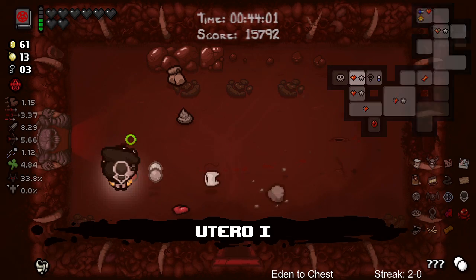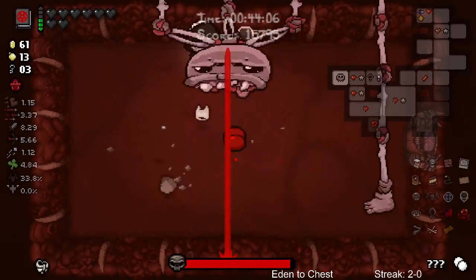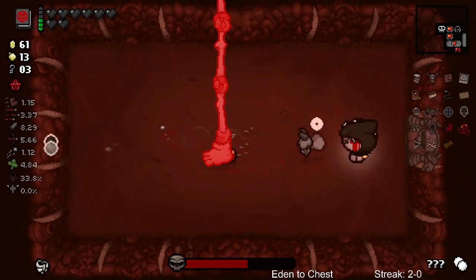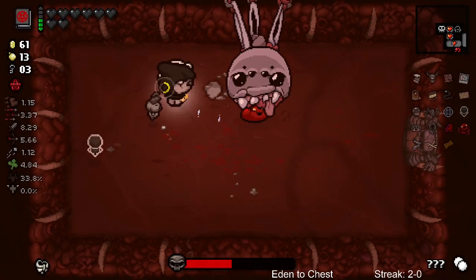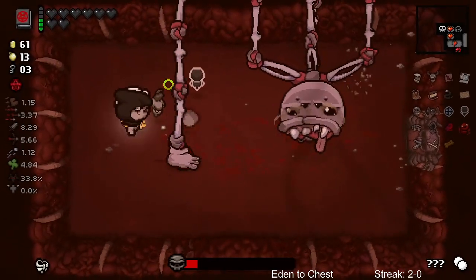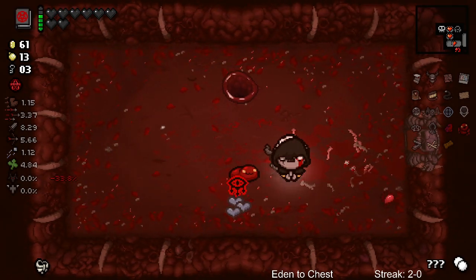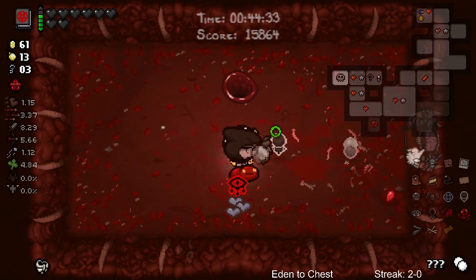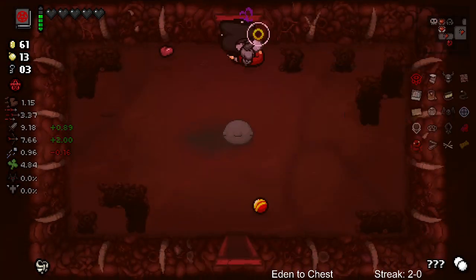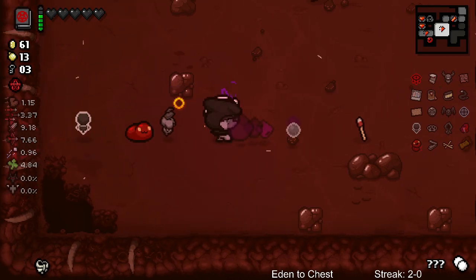So this trinket spawns a bone heart at the start of the next floor - it's pretty good. Pretty nice actually. Get him, Blood Puppy! He's evil. There we go. And that's damage though - that is damage, we could take that. I'll take some damage. Now let's do this too so we can get some health on the next floor.